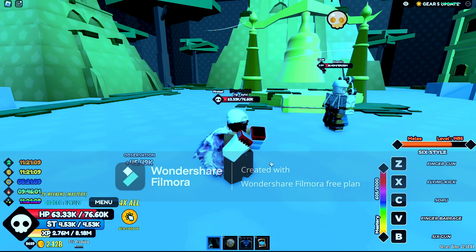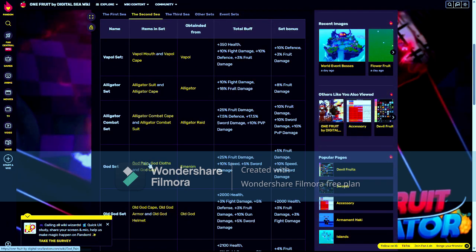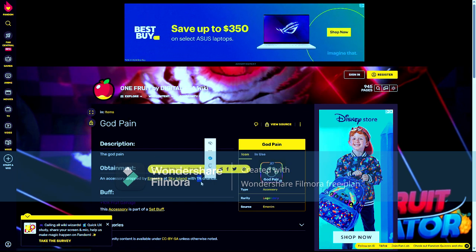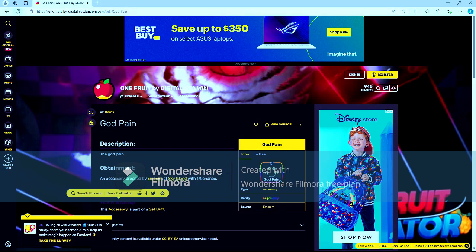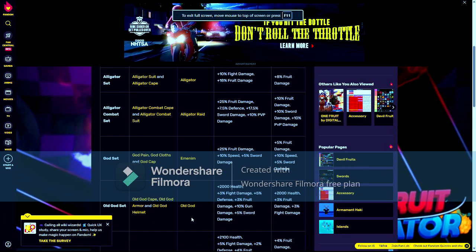The god set right here — god pain, god clothing, god cap. Enel drops these. The god pain — the Tomoe ring on his back — is a 1% chance, which is the problem with the god set. It's a low chance, but it gives you plus 10% fruit damage, which is a lot.